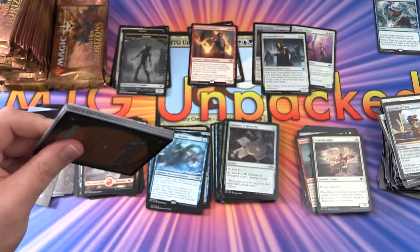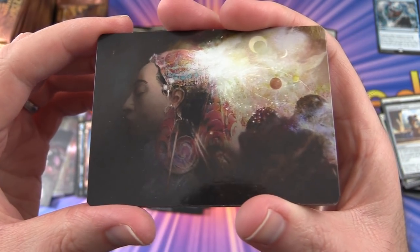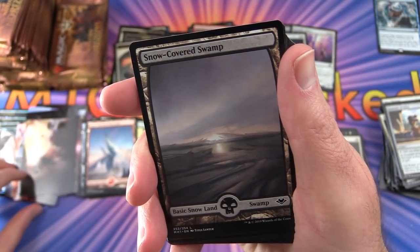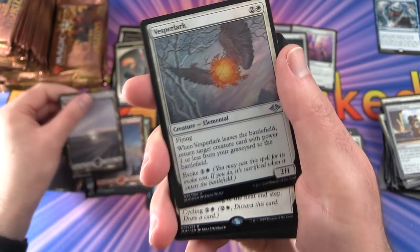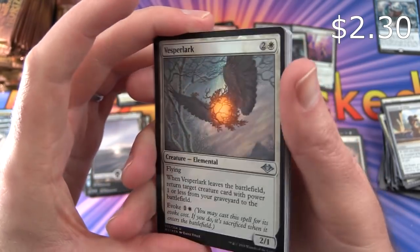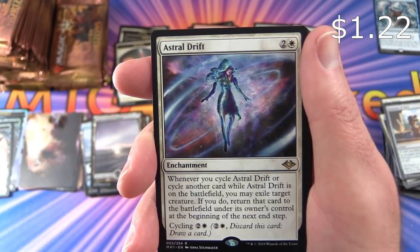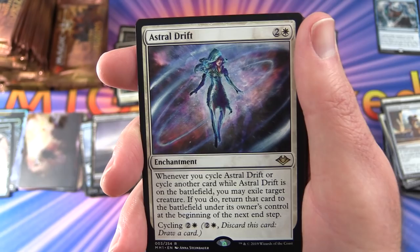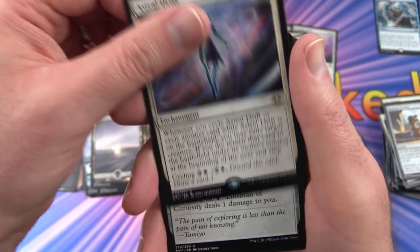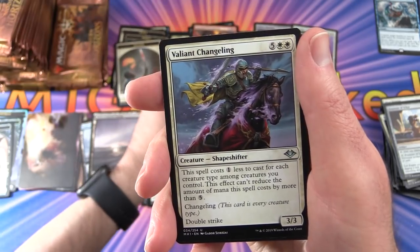Also been doing patron snap pack videos this weekend with some cool pulls. We get a Soldier token and more unique artwork — I want to collect all of these, they're going for at least a dollar each. Snow-Covered Swamp. A foil Vespel Lark. The rare is Astral Drift — enchantment for 3: whenever you cycle it or another card while it's on the battlefield, you may exile target creature; if you do, return that card to the battlefield under its owner's control at the next end step. Cycle cost: 2W. Talisman of Curiosity, Forgotten Cave, Valiant Changeling also pulled.